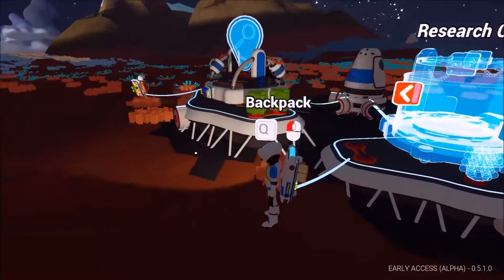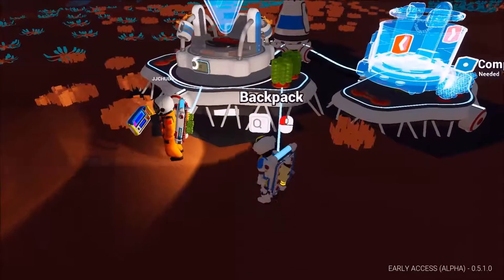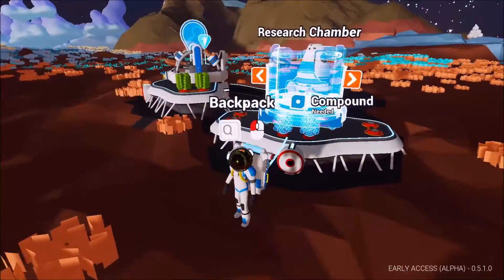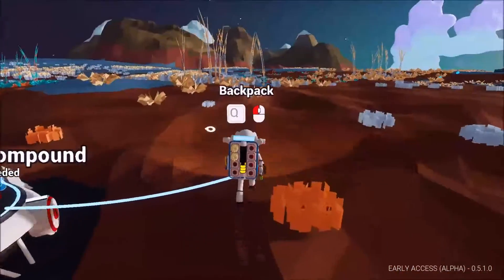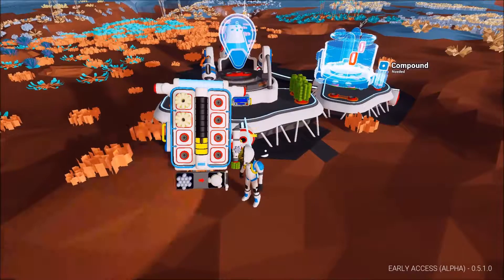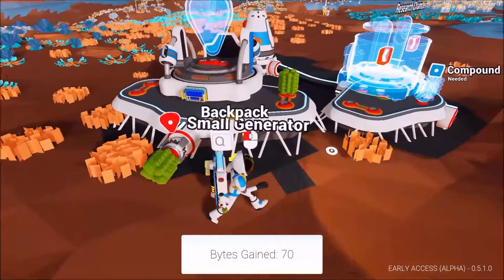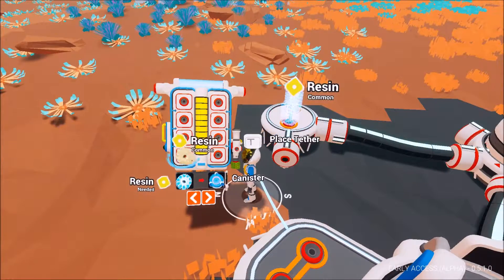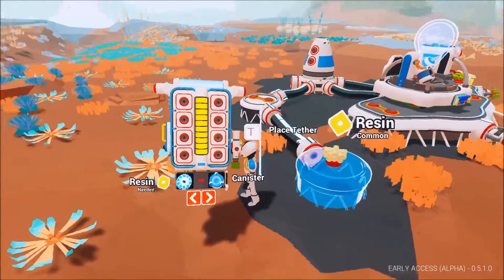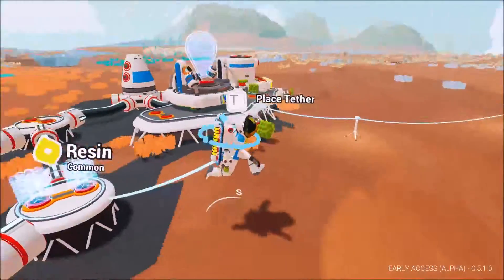You wanna put two research chambers? Yeah, but how do we use it? Do you use solar panels? We can't get that yet. Or we could make generators. I can't make a small generator but I can look for some compounds and we'll make one. We're gonna need multiple — it takes time, you're gonna want multiple generators. I found some more compounds, I'll make a generator. I place my generator. Alright, I'm powering it up.